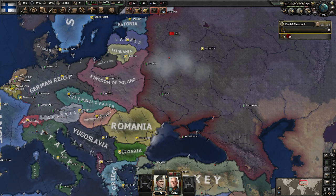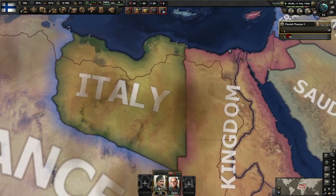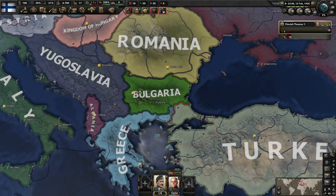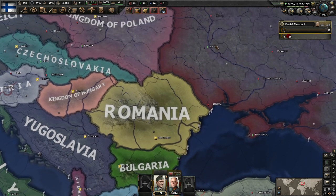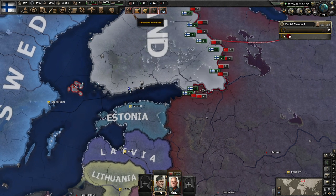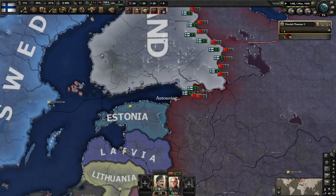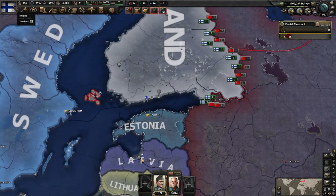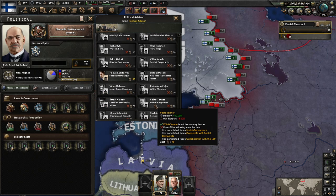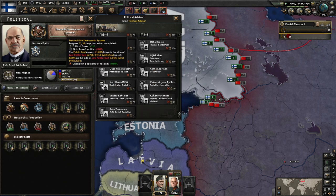Italy has declared war on EZOP. Again, I'm sorry these icons are bugged out — I looked at all the mods and they're either updated or they don't affect these symbols, so I'm not sure why they're busted. Hopefully they'll be resolved. We could get ourselves a political advisor — a Fascist Demagogue. We're going to go fascist, so that's probably not a terrible choice, though these guys cost 70 political power.